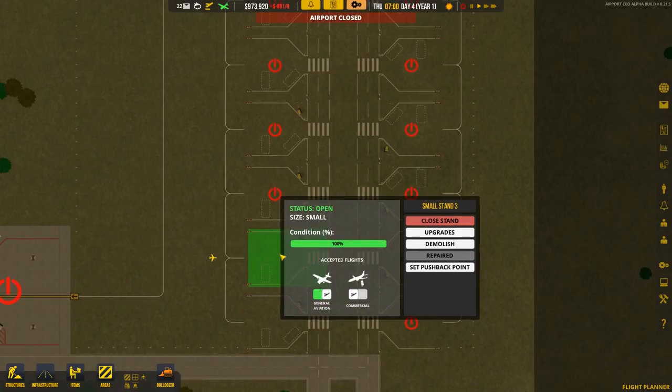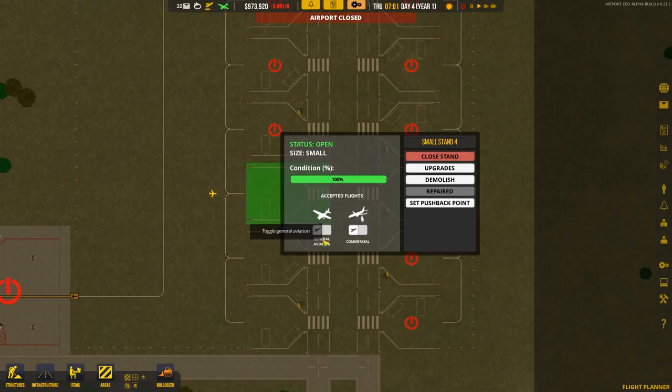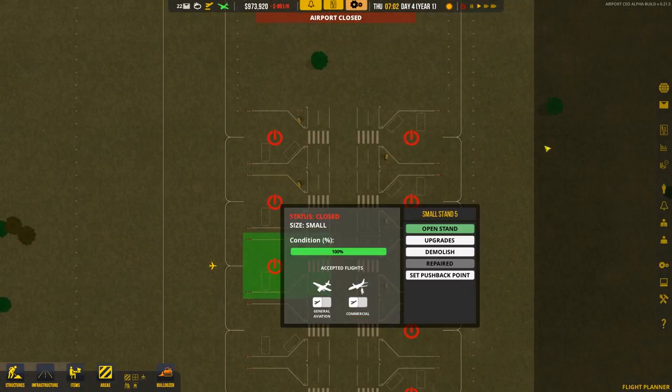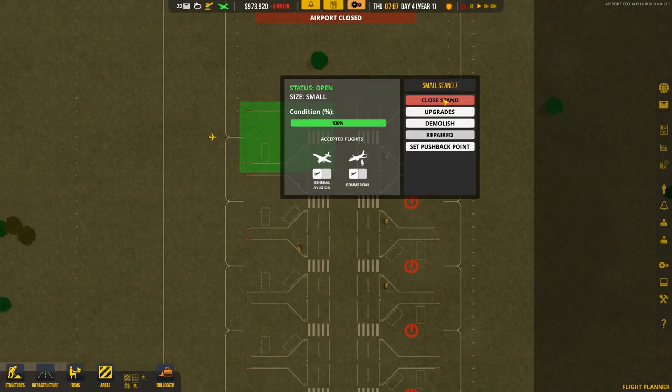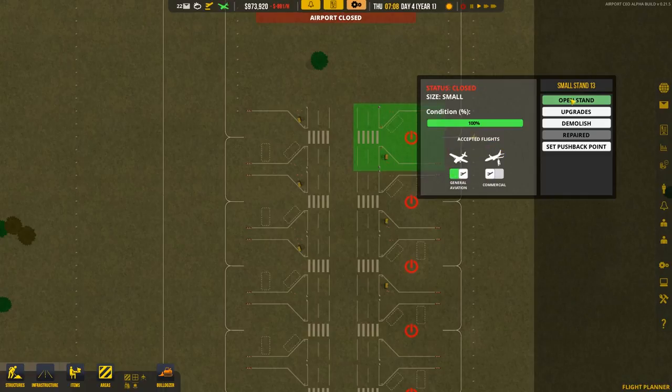What we have to do is open a stand for general aviation. If you had a bunch of stalls and you wanted this side to be commercial only and this side to be general aviation only, you can do that. You have to go in and actually set them up when you first get them. The tutorial isn't very clear on some of this stuff.